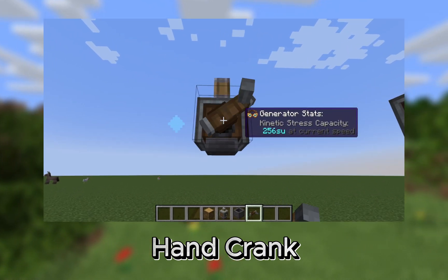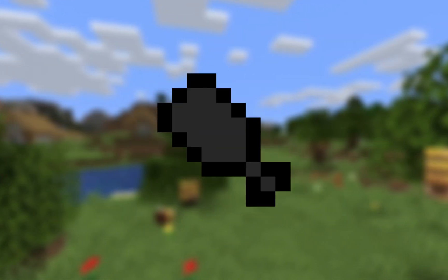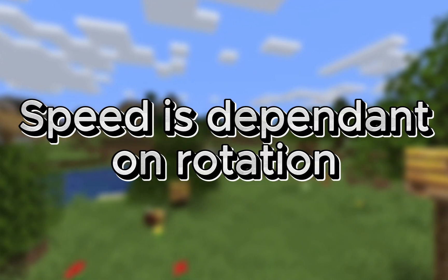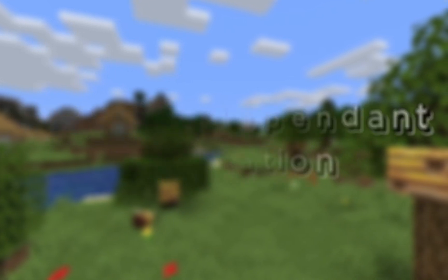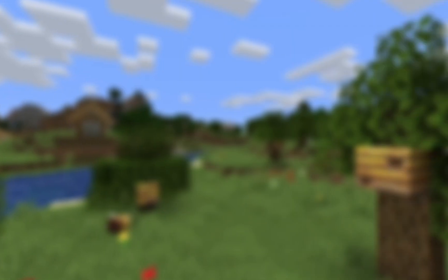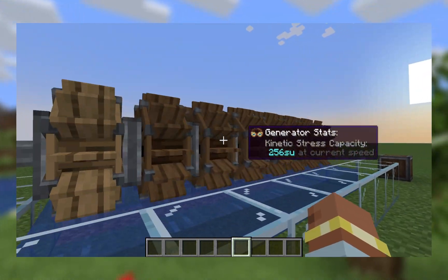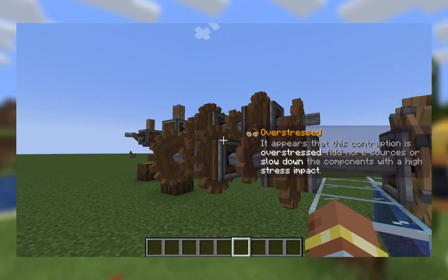The hand crank can be used with a right click or a shift right click for counterclockwise or clockwise respectively, depleting hunger when in use. The mechanical press speed is dependent on the rotation you put into it. Here's the formula along with the common speeds if you are interested. Machines also require enough kinetic stress being generated to not be overstressed — your machine will freeze if you lack the amount of kinetic stress needed.